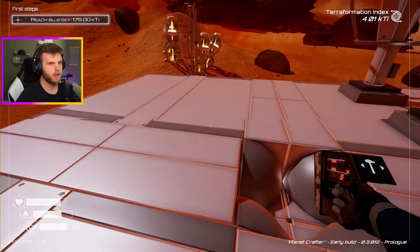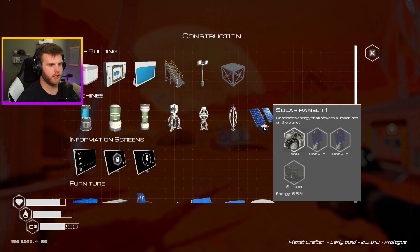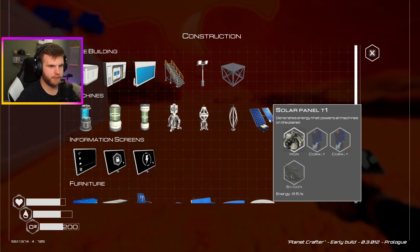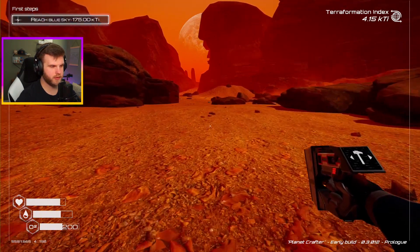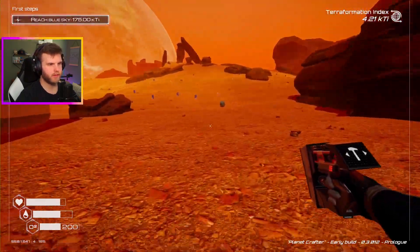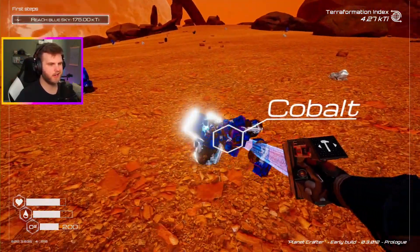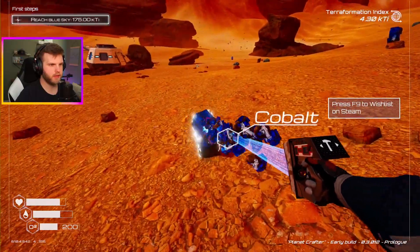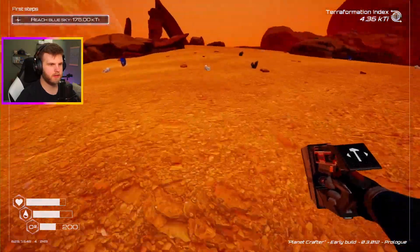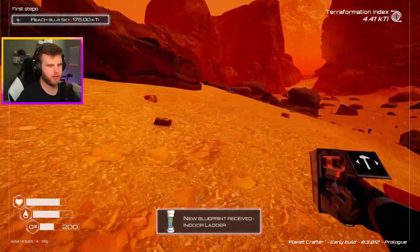Now we have a lot of these guys going. I need more cobalt — I just need to do like an entire thing of power. So we need more cobalt and more silicone. How much iron do I have? I have four things of iron, so I need quite a bit of everything else. I need more titanium than anything though. New blueprint added: indoor ladder. Oh cool, neato.